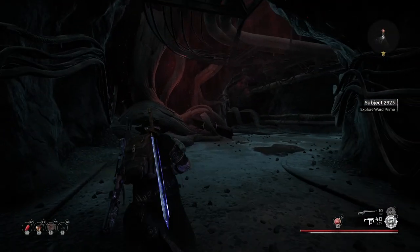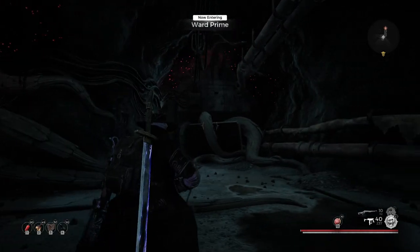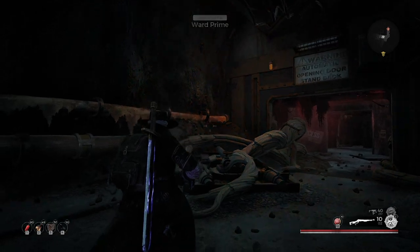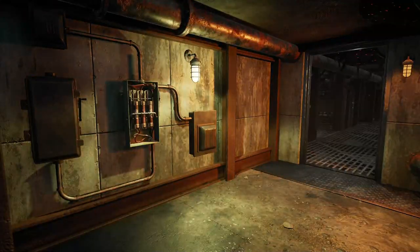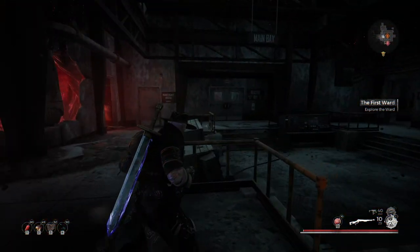If you've already cleared Ward Prime, then this will be simple. If you are just starting the campaign, however, you will need to get to the point that you have restored power to the main floor so that all the computer terminals are active, meaning getting the reactor started and replacing the fuse. Once you have that all good to go, head into the main area by the blast door.